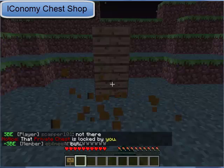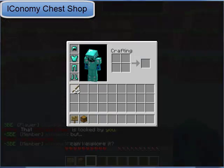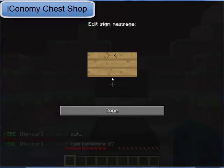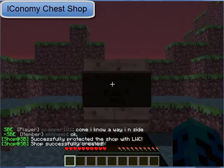Now to make an admin shop, you can forget about the extra blocks. Just put the chest down. Then on the sign it's going to be: one, two, one, stick. That should work.